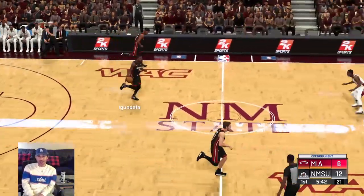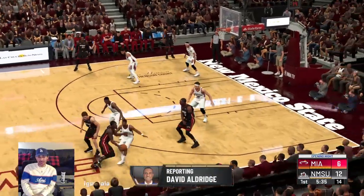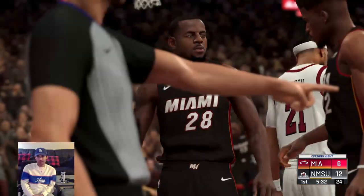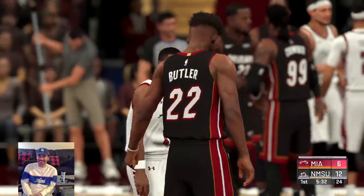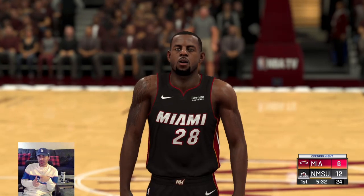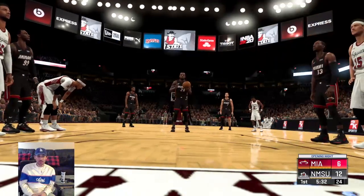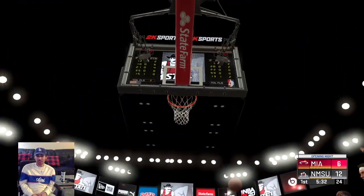Jabari is going at Iguodala — I didn't expect that, but that size advantage alone. That's a foul. I tried to make even their foul tendencies accurate. That's Chris Jans on the sideline — doesn't look like him at all, but his coaching stats are set right: defense at an A, offense at an A-minus, relative to the WAC. They lean toward three-point shooting and guard play on offense. Minutes are really balanced — no one's getting 30 minutes a night.